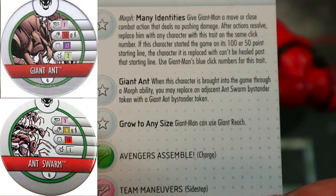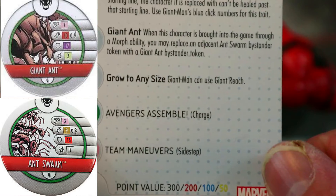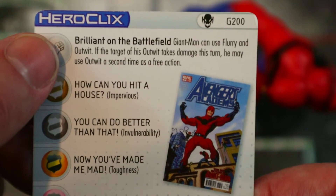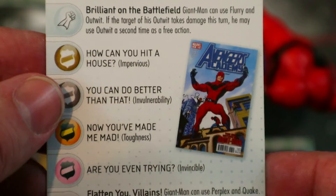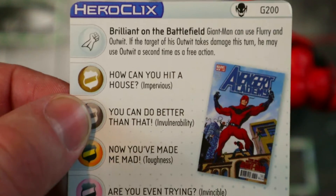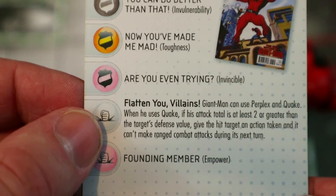He also has the morphing trait and the giant ant mechanic — if he's brought in through the morph ability you can replace an adjacent Ant Swarm bystander with a Giant Ant bystander. He also has a trait for three-square giant reach. Then his special attack power: Giant Man can use Flurry and Outwit, and if the target of his Outwit takes damage this turn he may use Outwit a second time as a free action. So you Outwit somebody, punch them — Outwit their defense, hit them, then Outwit whatever they have to attack you with. That double Outwit is really really useful.